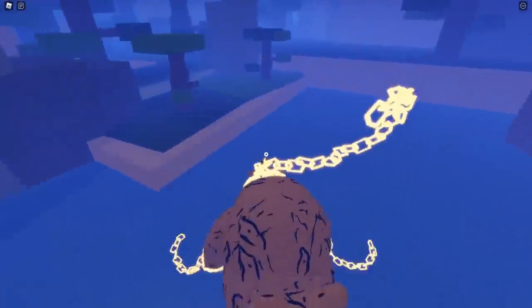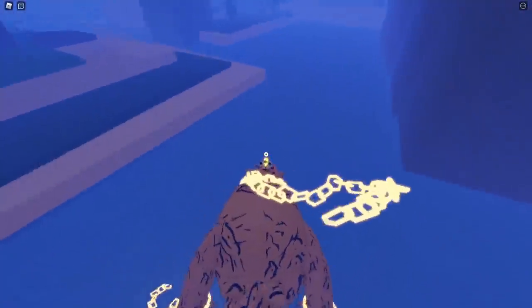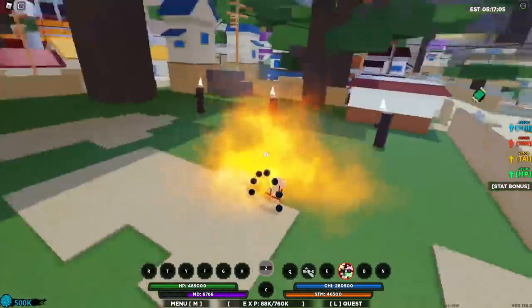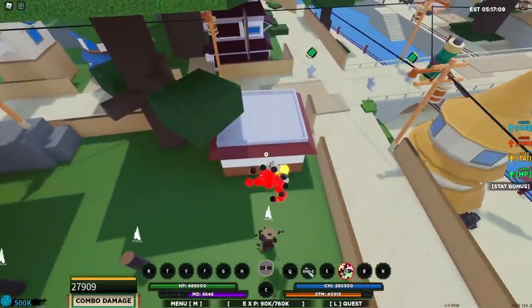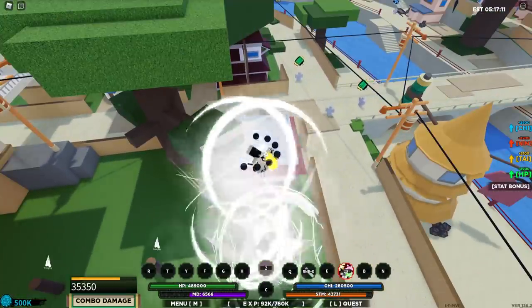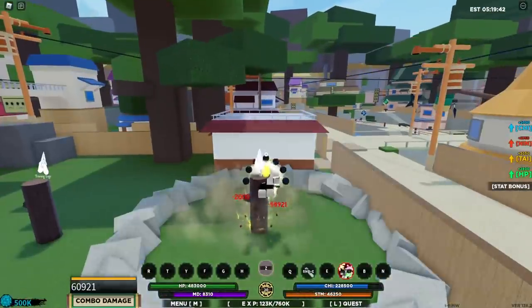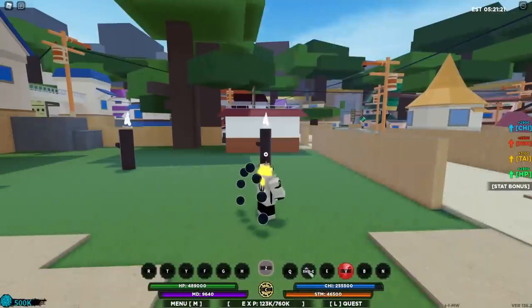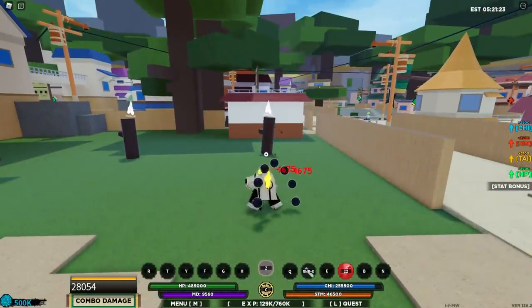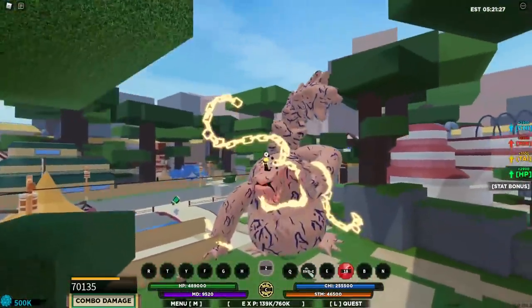I've witnessed people using different types of movesets to trigger this infinite free mount glitch for any tailed spirit. I saw people using Ryuji Kinichi and it works. Or Azim Cinco by using its C-Spec — it still works. Even the Vengeance Siga moveset works. Yeah, there are a lot of possibilities that you can use to trigger this glitch.